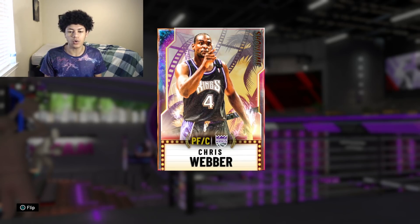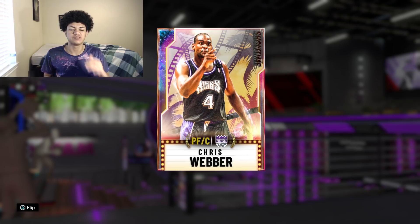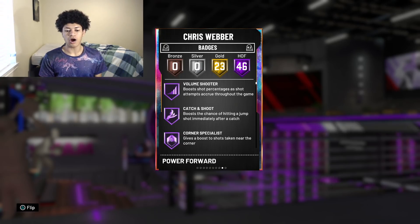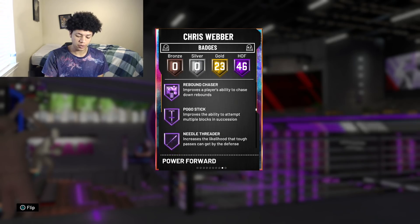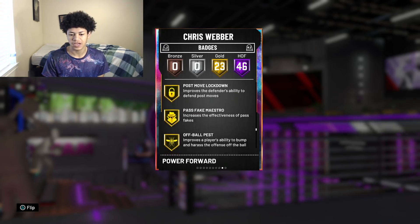Every single year when it comes to Chris Webber's cards, 2K always juices them up a ton and gives them great animations, great attributes and badges. With this card being a Opal, I'm pretty sure they did the exact same thing. So without further ado let's take a look at his badges and attributes. 2K made him a half power forward, half center standing at 6'10", weighing 245 pounds, coming with a grand total of 46 Hall of Fame badges and 23 gold badges — a total badge count of 69. He does not have Teardropper, Ice in Veins, Steady Shooter, Bailout, Stop and Go, and Lightning Reflexes.